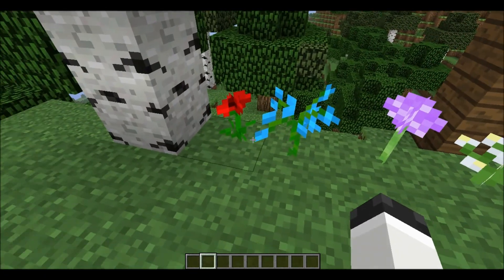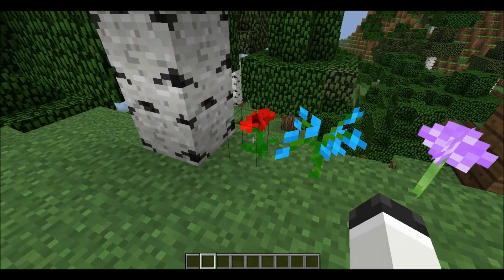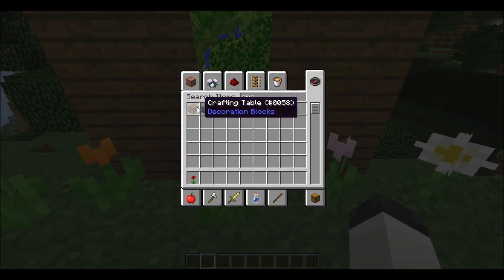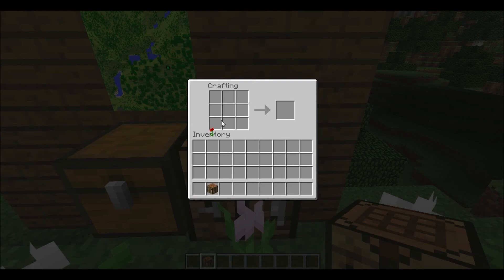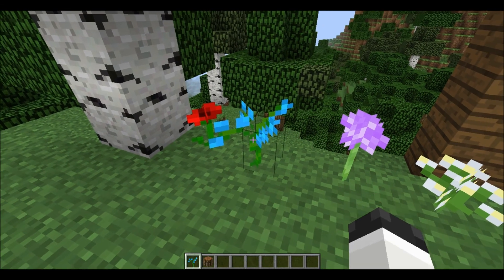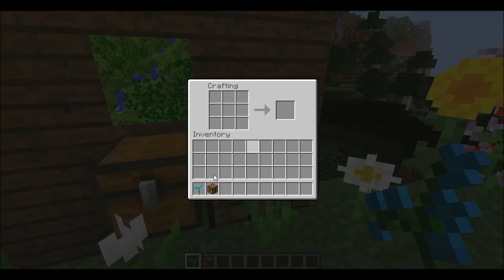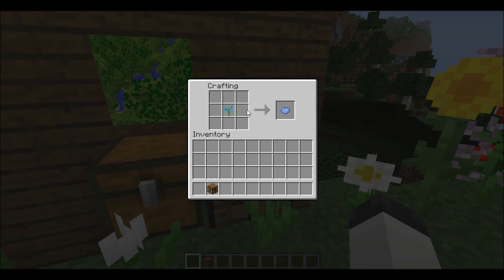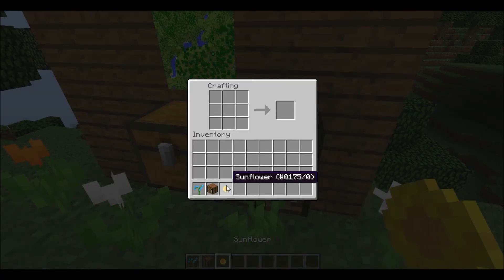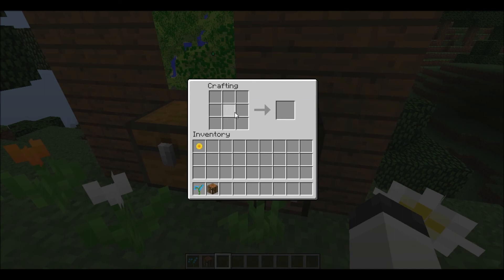So here we have a whole ton of new flowers. If you take one and put it in a crafting table, it'll create even more kinds of dye. Like this one, it creates another rose red — they should rename that because they use a poppy now. And for the blue orchid, there's a light blue dye. For the sunflower, there is dandelion yellow. Again, they need to change some of these names.